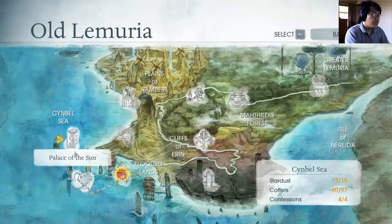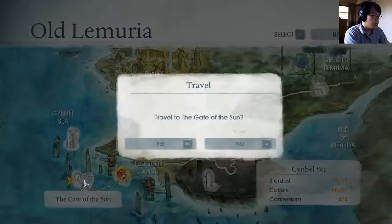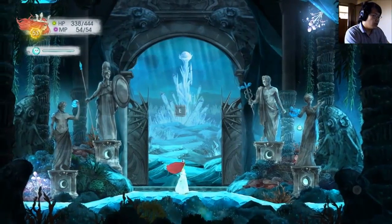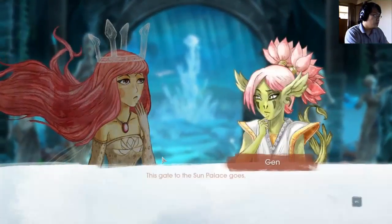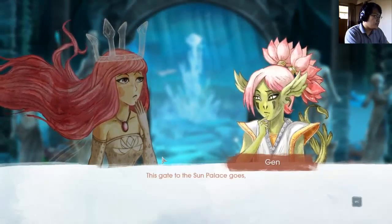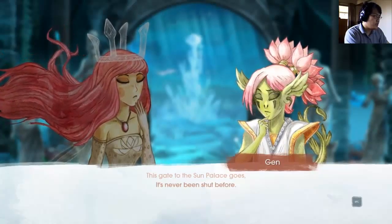Apparently I was already done with this game. Let's go here — I think this would be it. I'm not sure if I remember which way to travel, but we had to go to the Cinnable Sea. Wrong area. This gate is where the sun's palace goes.